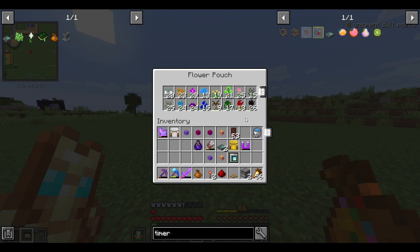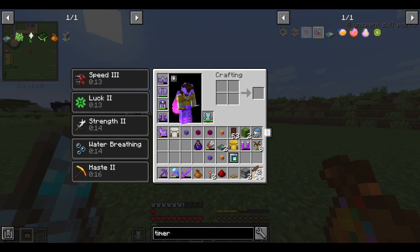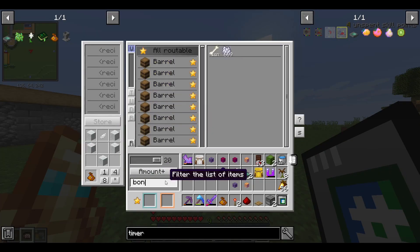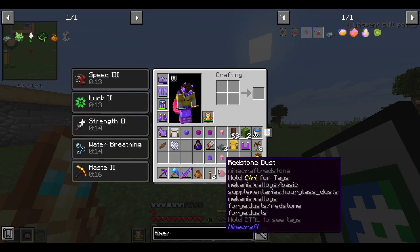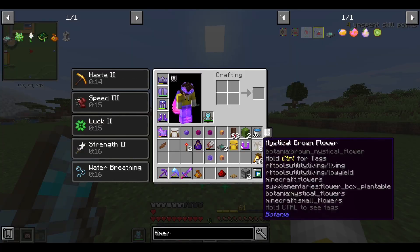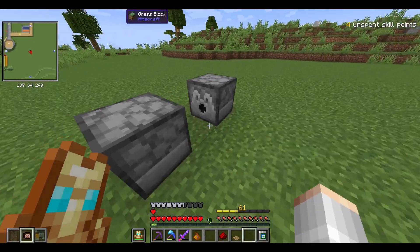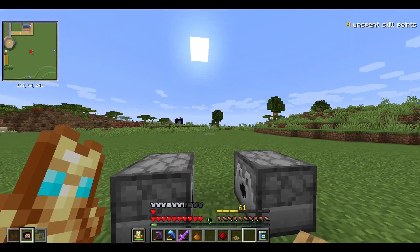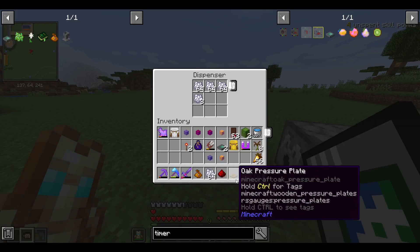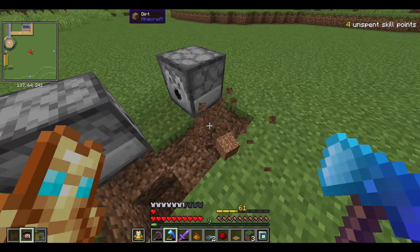I have one of each flower at least. Since I have the least amount of brown, I'm going to show you how to automate this. You can get one of these petals and plant it just like this. With some bone meal, you can hit it and it grows. If you break it, it gives nothing - you have to use shears. Here's a cool little farm I got from Chosen Architect: put the petal you want to duplicate in here, fill the other one with bone meal.